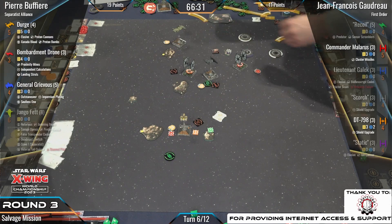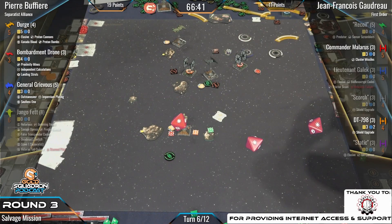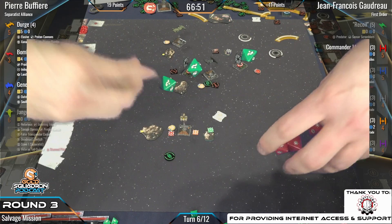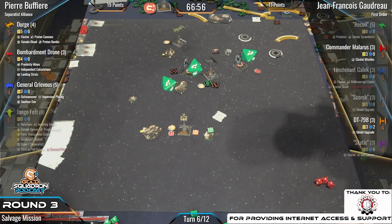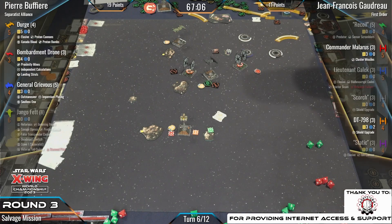Dirge goes out and grabs that top objective — all but confirming the game. Three hits — Grievous could go down if we don't get any paint on these four defense dice. He's got focus and his Soulless One ability — nope, easy, evades it. The Bombardment Drone takes a range one shot into DT — single hit, nothing there. And there's the handshake. Congratulations to Pierre Bouffier for winning 22 to 12 in our third round of the X-Wing World Championships!